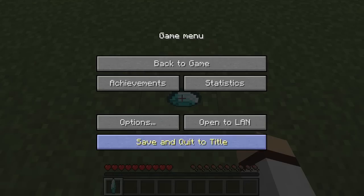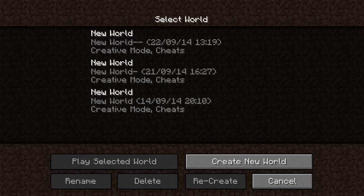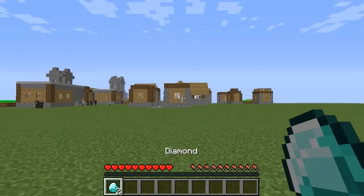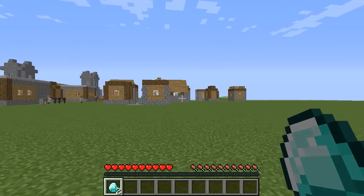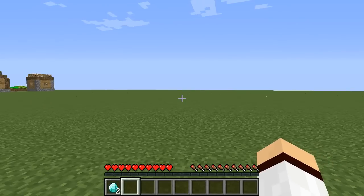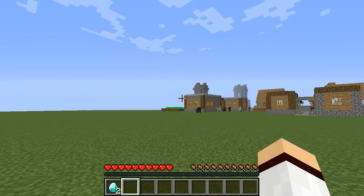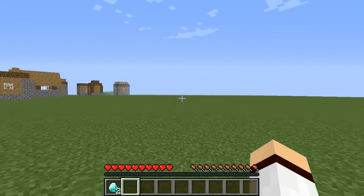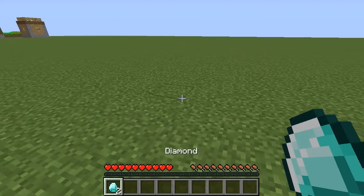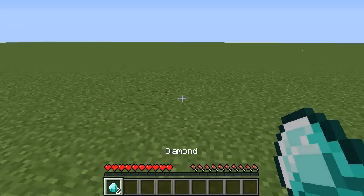It really does depend on your timing — I might have done it a little too slowly, so it might not have duplicated. To tell if you've duplicated or not, you just want to leave the game and join back. Once you join back, it will tell you if you duplicated the item. And as you can see, I have duplicated the diamond — I now have two diamonds because I got the timing correct.